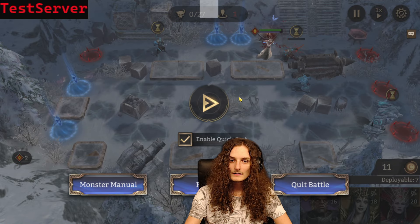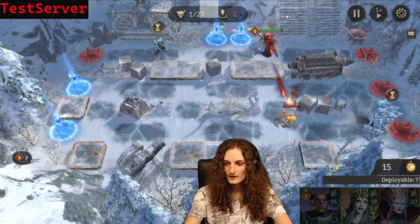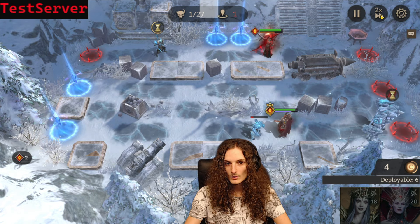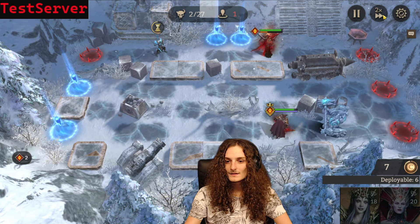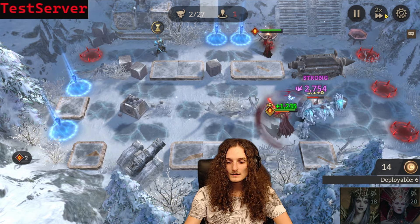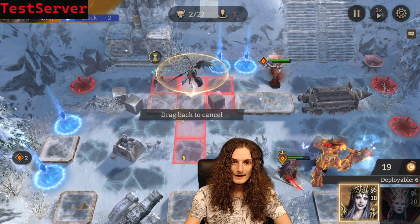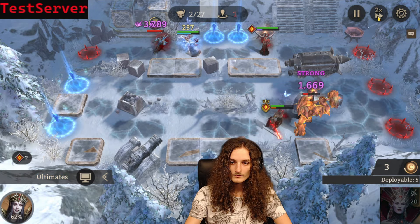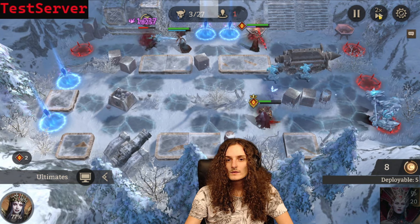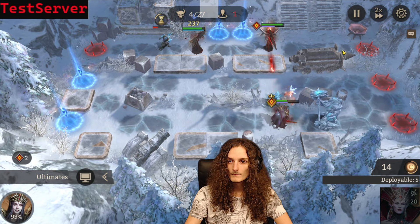Every one of those enemies has a percentage chance to inflict winter's bite, and if three stacks land on a unit they get frozen. If your unit gets frozen they don't do anything — they stop their ultimate, don't regenerate rage, don't attack, don't block. If this happens at an inopportune moment you're just going to lose. There is a lot of RNG in this run — if you truly want to do it 16 out of 16, get ready to suffer a bit, but it is definitely manageable. The next step is to bring in Helga. For example, Wrath could have already been frozen here — it really depends.